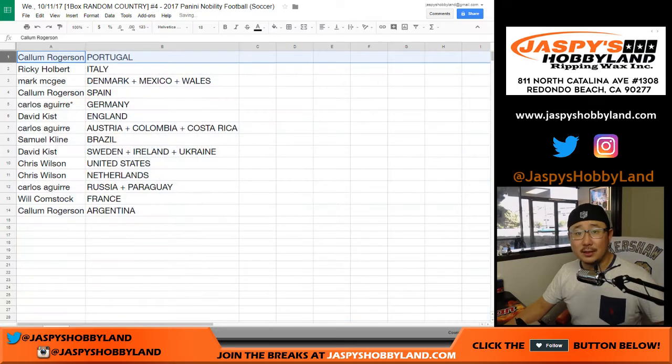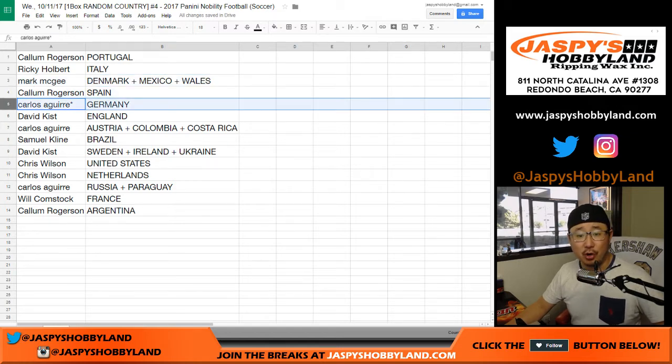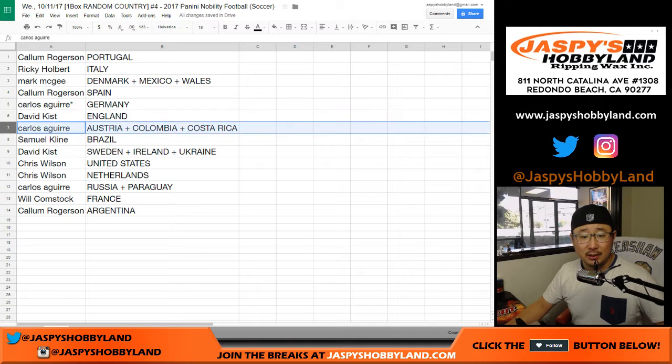All right, so Callum you have Portugal — nice. Ricky with Italy. Mark, you've got Denmark, Mexico, Wales. Callum with Spain. Carlos, last spot, Mojo — Germany. David Kiss with England. Carlos with Austria, Colombia, Costa Rica.